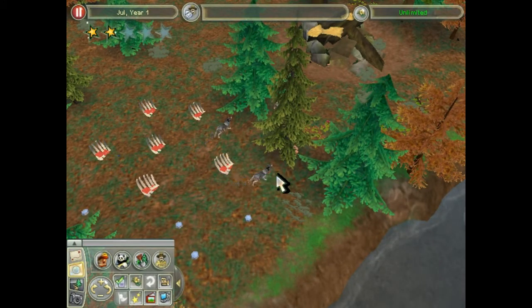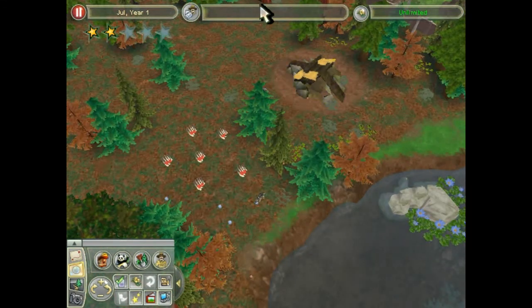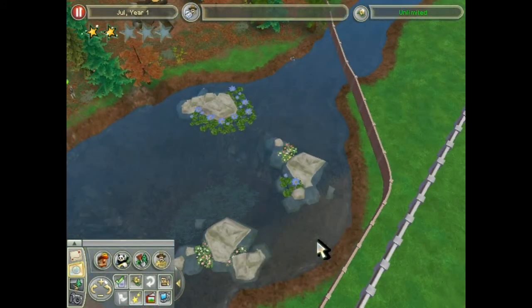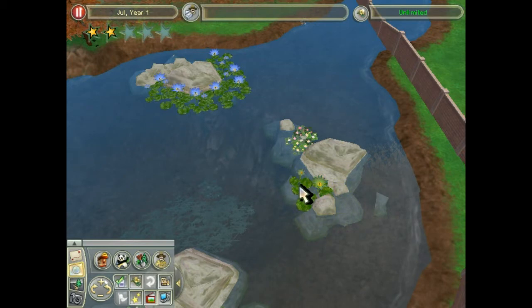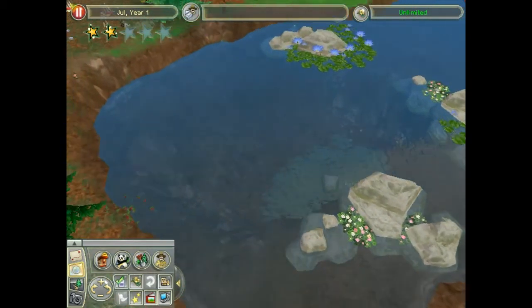Hey everyone, what's up? I'm back here again doing Let's Build a Zoo in Zoo Tycoon 2. Where we last left off, we built a gray wolf enclosure. Off camera, I took the liberty of prettying it up a little bit by putting some water lilies and such all around the rocks, so it looks a little nicer.